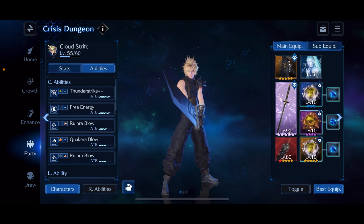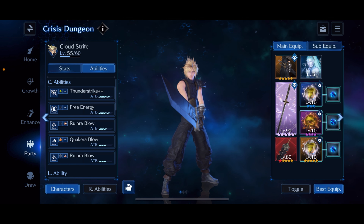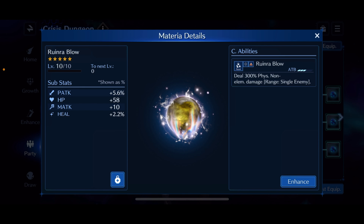Let's go over the overall builds for the characters. For Cloud, I'm running the Samurai Garb, the Murasame OB10, and the Zidane Sword. I am running Shiva as his esper — you can run Ifrit instead if you want; it's just going to depend on which dragon you go to first. I'll take the fire dragon second so that Shiva will be charged by then. For Cloud's materia slots, I am running a Ruinra Reblo Circle Sigil and a Ruinra Reblo Triangle Sigil. You need at least one of your characters to have a triangle sigil, and then all the other sigils are going to be circle, because the poison dragon has one of those double sigil breaks where you need to break circle and triangle.